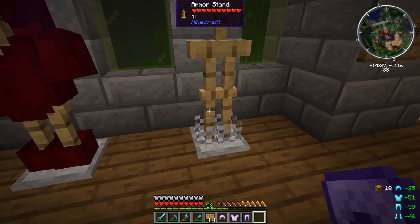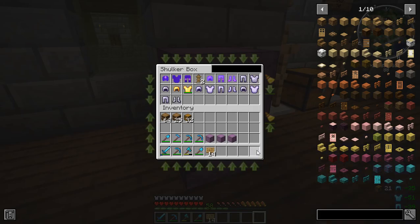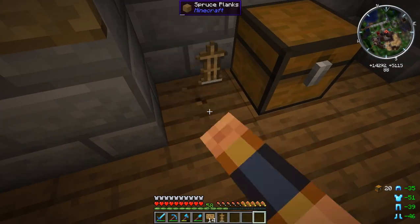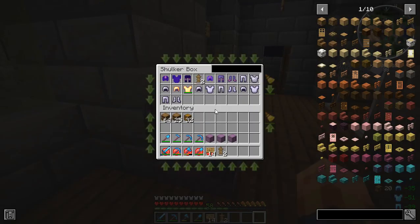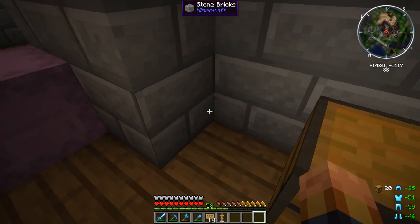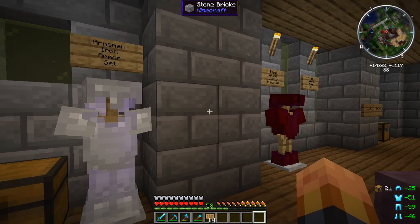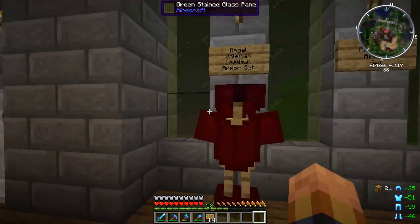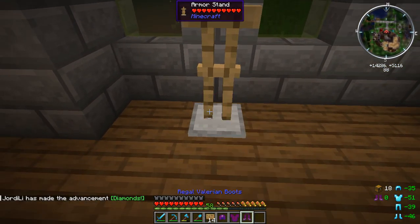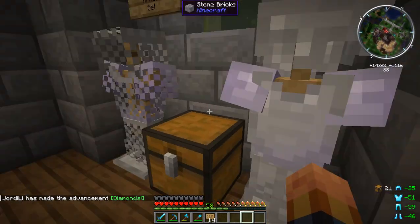At the hub you can buy shulker boxes. I've never really owned any shulker boxes, so this is a first for me. I had to remember that you need silk touch in order to pick them up, but it's very exciting to have some of these in order to move. They are a little — I don't know if they're pricey — they're two stacks of gold blocks.